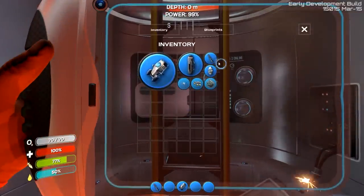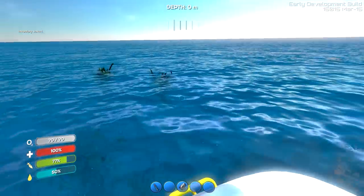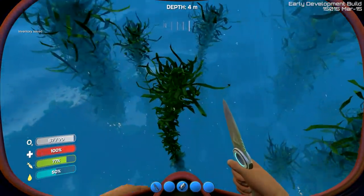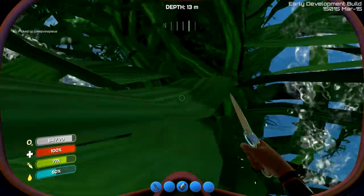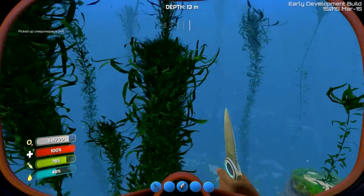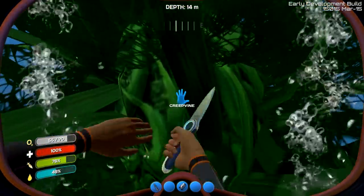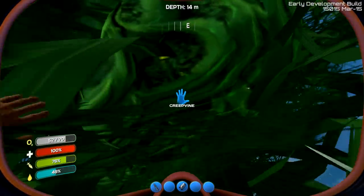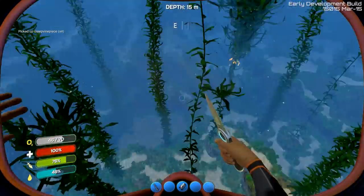It says 'mark a location,' so that checks out. I've got a cooked fish and a cooked hoverfish. I might grab some vines quickly just so we have a little more water in case we need it. One thing they added with this update was sea bases, and I'm really excited about that. The next step — I'd really like to get the Cyclops first, so we have our submarine, which is kind of a better base than this escape pod.